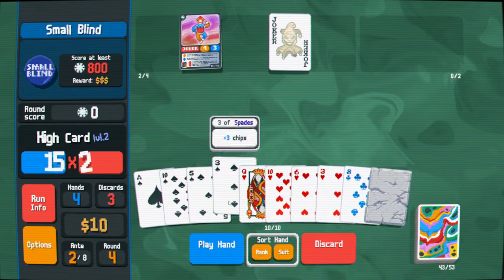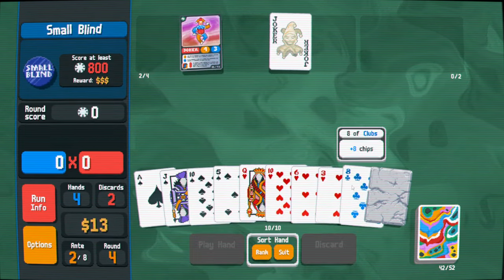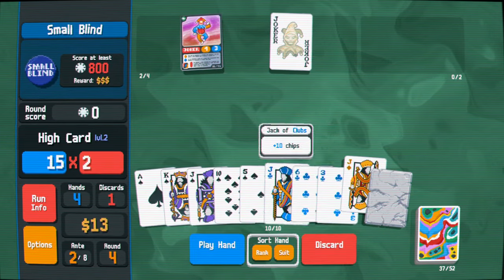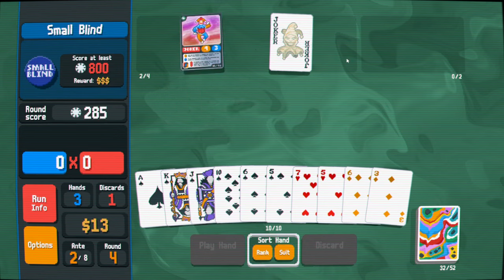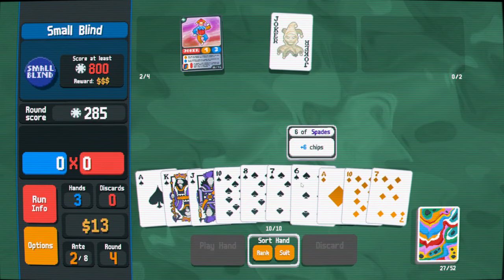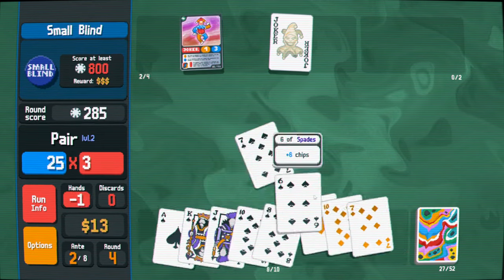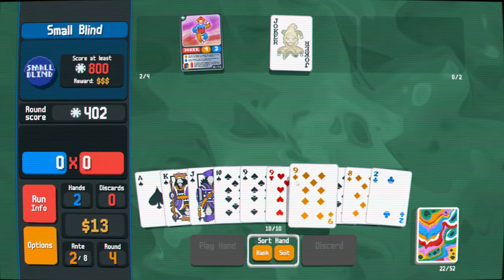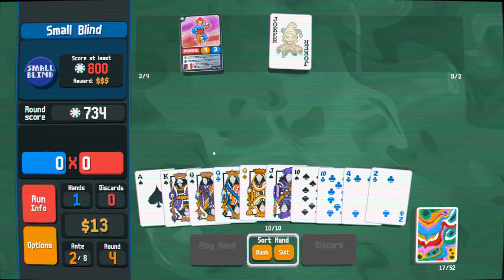I'm going to hold on to the hearts. Let's play this pair — we don't have any malt, so nothing's really cooking right now. I need the Queen of Spades. Pear is not cooking at all. Full house is looking pretty good though. Neither of our jokers make score, I just realized.